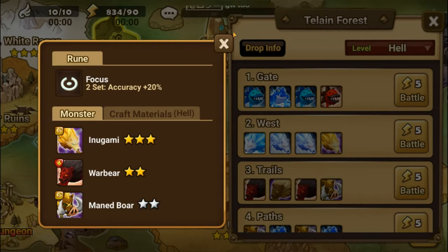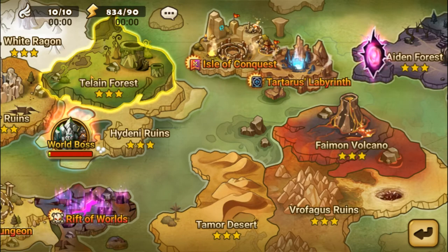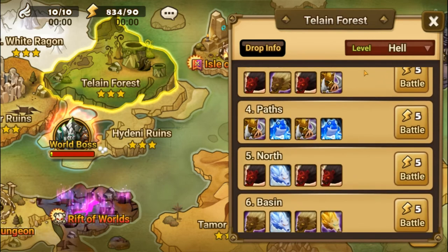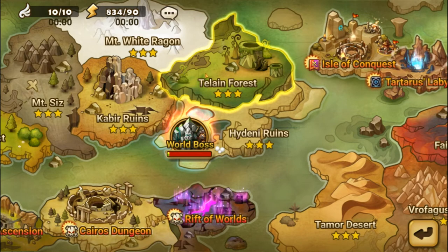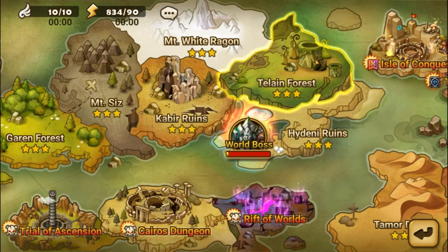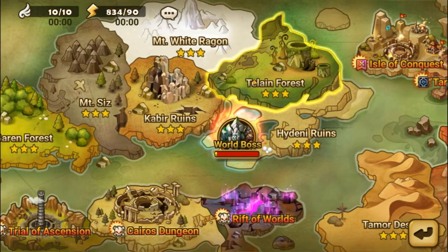It drops out of Toa/Normal forest. For a beginner account, depending on what you are missing in the slots for your particular monsters, you will farm a few of these stages depending on what you need to finish out completely runing a monster. You will start using this set at three and four star runes and carry them on the monster all the way up into six star runes, so spend some time here to get a few of these runes farmed up.